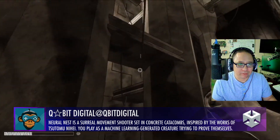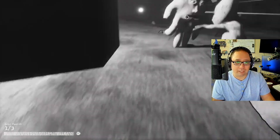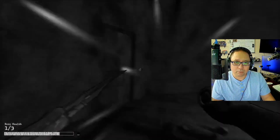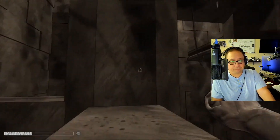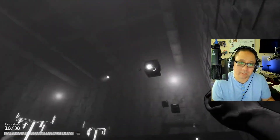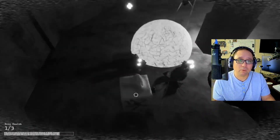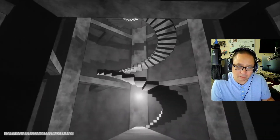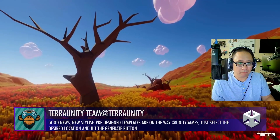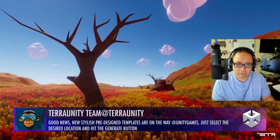This one gives me an Escher type of feel. Neutral Nest is what it's called. This is going to be kind of like a sleeper hit — this is weird, but weird in a good way, and I think it could blow a lot of people away. It looks like it's got a great first-person perspective and some really good puzzle elements. I'm excited; I want to see more of this one. Terra Unity — great work, beautiful. You've got these landscapes down. 8 out of 10, looks fantastic.